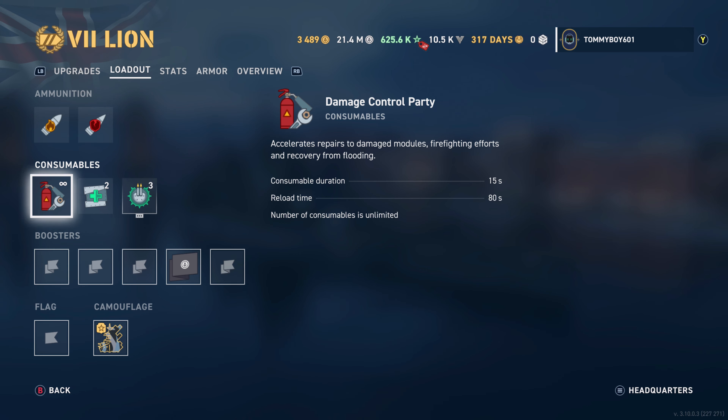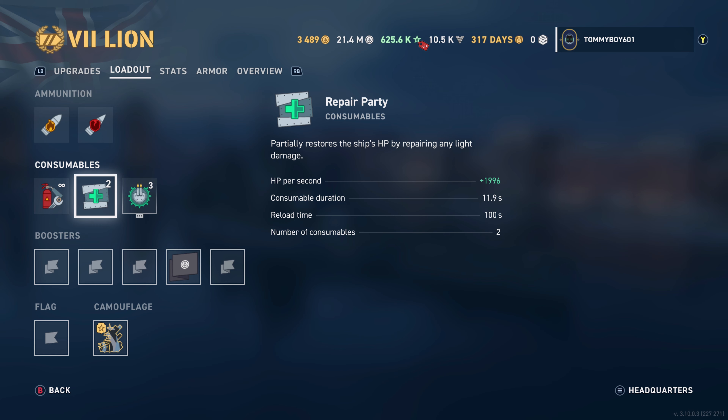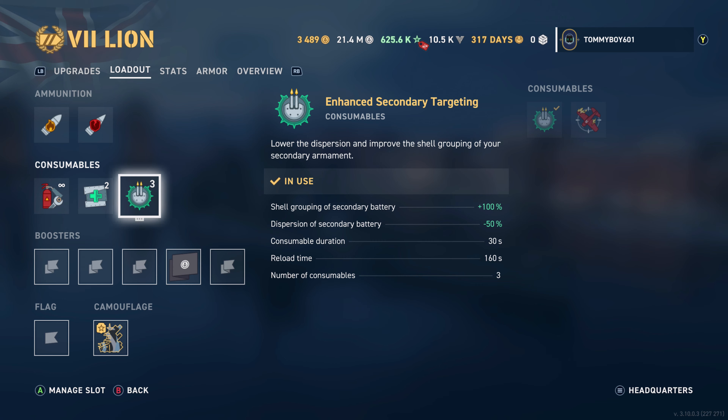So what is so special about the Lion? It's a King George V upgraded with 16-inch guns and also better armor — that's kind of the gist of it. We're going to go ahead and dive into the commander, do the module selection, give the stats, and then go over a game in it.